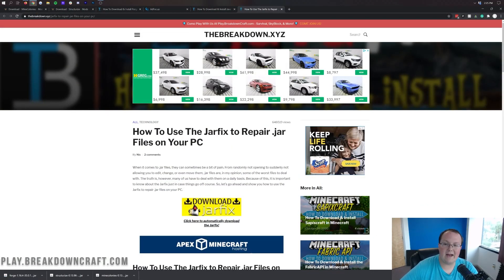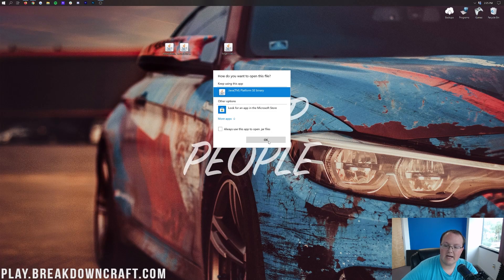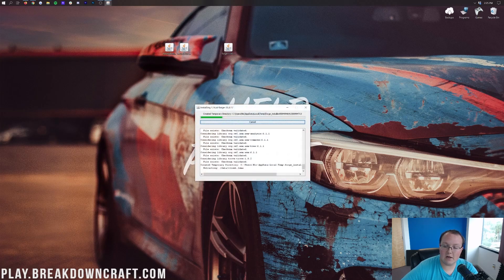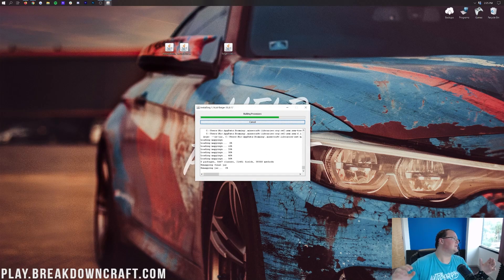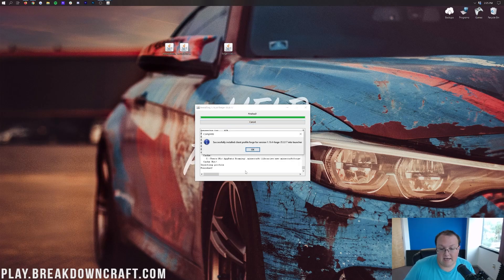Now, go ahead and right-click on Forge, click Open With, click on Java, and click OK. We want to click on Install Client in the Forge mod installer, and then click OK. It's going to go through downloading and setting up Forge — everything it needs to do to get Forge up and running in Minecraft 1.16.4. It's building processors, downloading things, setting things up, and eventually it'll say Successful Install Client Profile Forge.